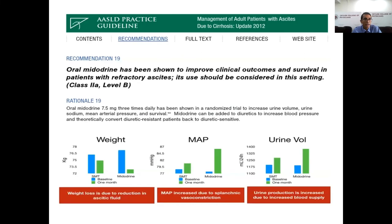Midodrine is an alpha-adrenergic vasoconstrictor which has shown improved clinical outcomes and survival in patients with refractory ascites. It significantly reduces ascites and weight. Importantly for cirrhotic patients with marginal blood pressure, midodrine increases mean arterial pressure (MAP), and also increases urinary sodium excretion and urine volume. Midodrine can convert diuretic-resistant patients back to diuretic sensitivity.